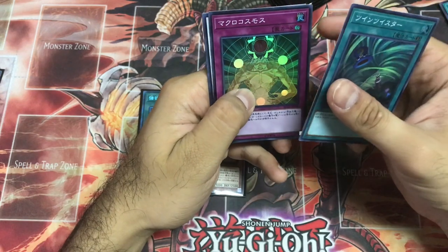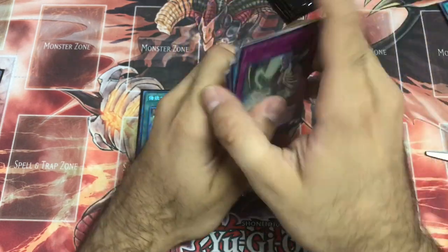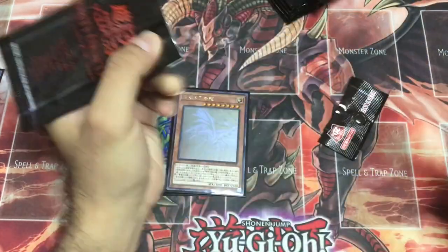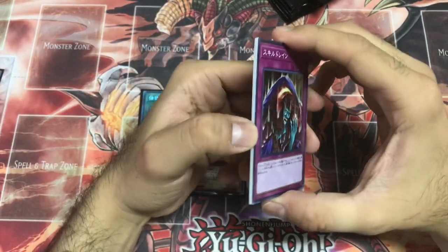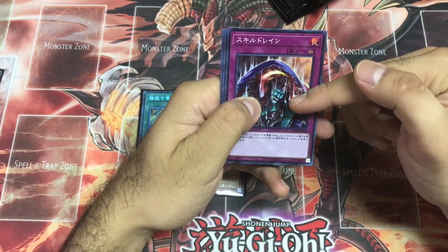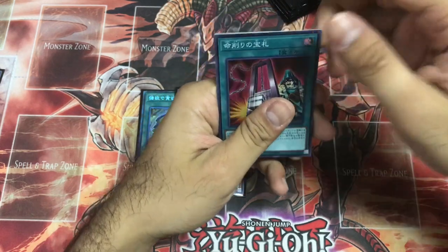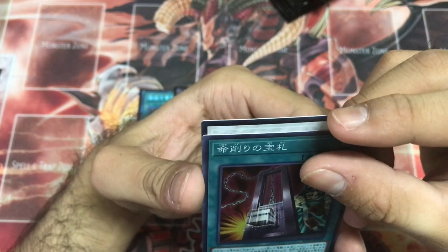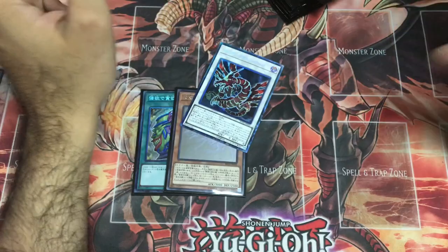Twin Twister, Macro Cosmos, TG, Solemn Strike. Three Solemn Strikes total. I'm totally stunned — this is really good. Skill Drain. Collector's Rare — Collector's Rare, come on! What is it? Ultimate Zolken.